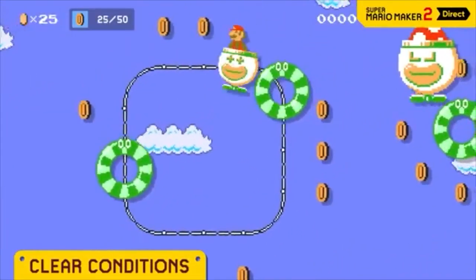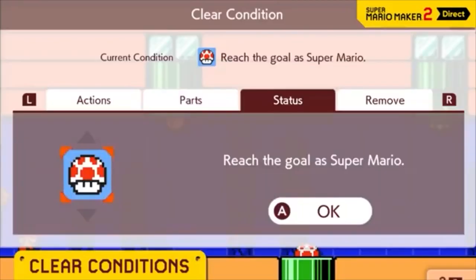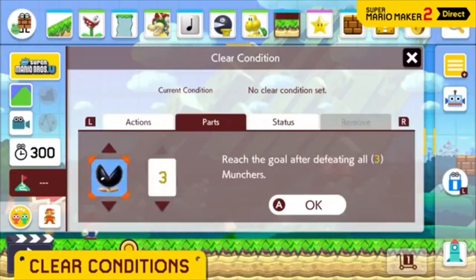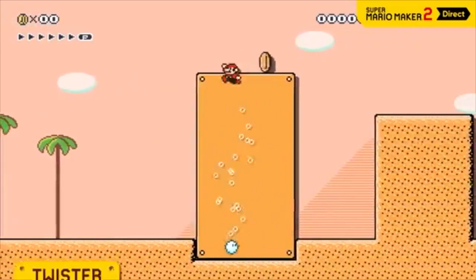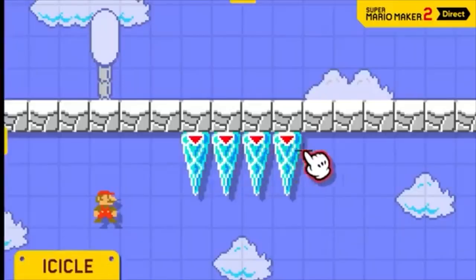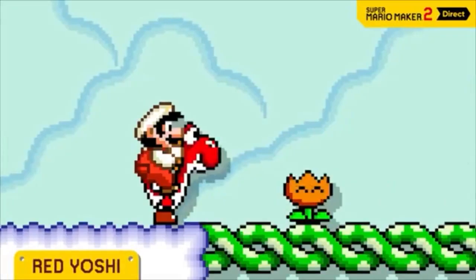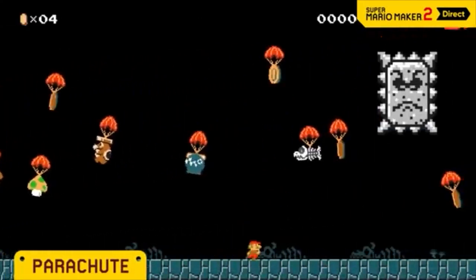Collect 50 coins. Defeat all the dry bones. Reach the goal as Super Mario. You can set clear conditions, and there are a wide range to choose from — from enemies to allies to items. Conveyor belts can go diagonal too! Parachutes slow down the falling speed of anything attached to them.